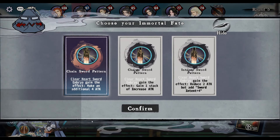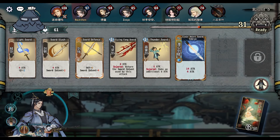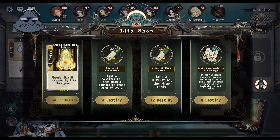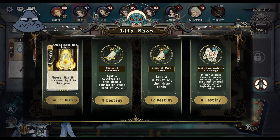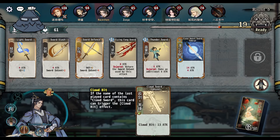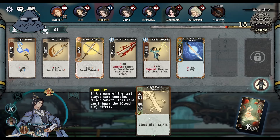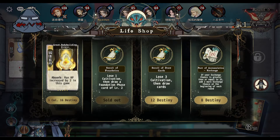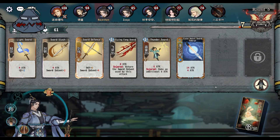First thing first: make an additional attack for four damage. Oh no, such a bad card. Just lost four destiny. I couldn't play it — even if I wanted to, I couldn't play it.